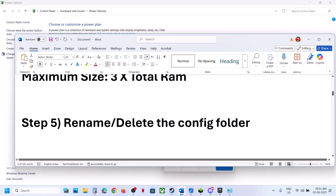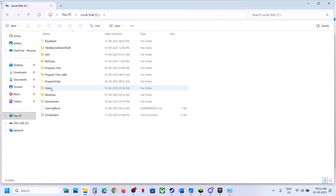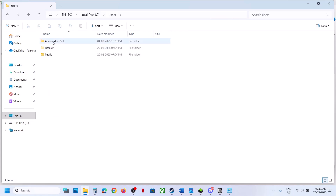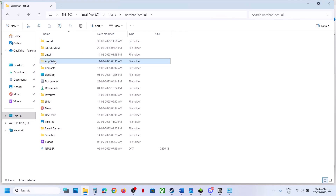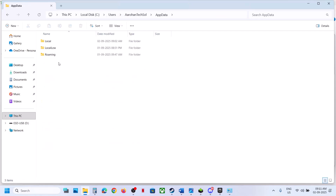The next step is to rename or delete the config folder. Open File Explorer, go to This PC, open the C drive, open the Users folder, then your username folder, then AppData. If you don't see AppData, click on View, select Show, and put a check on Hidden Items, then open the AppData folder.